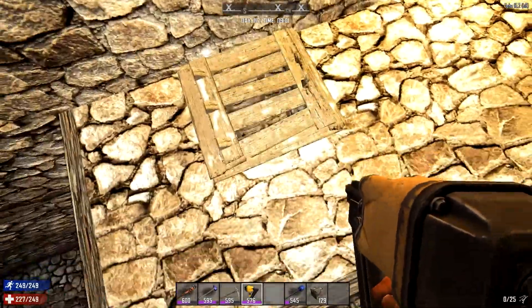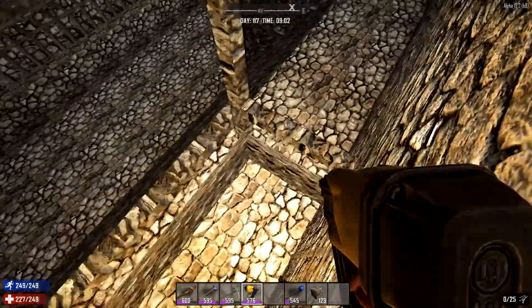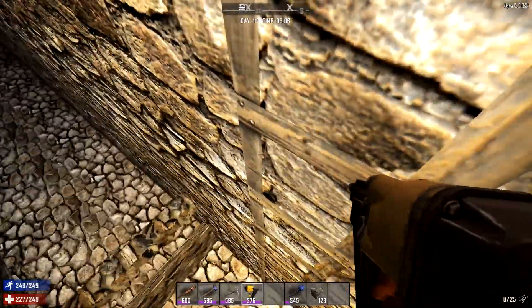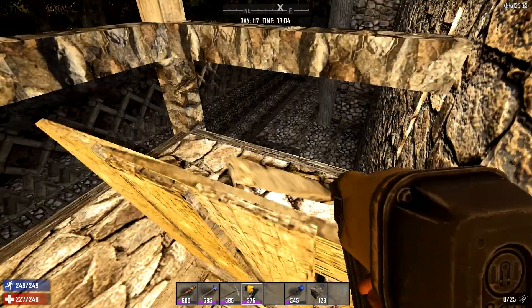Now if they do actually get too close we can open this trap door and go down here — you can see that we can actually stay on this ladder and shoot, or we can go right down and engage the zombies in full combat, which is really cool. So we now have these all set up around this part of the castle: one here, one on the eastern side, and one on the southern side.